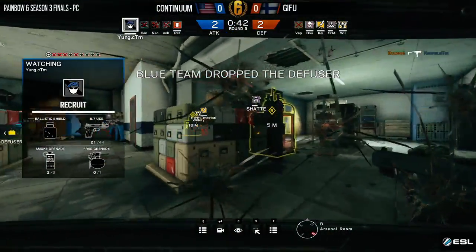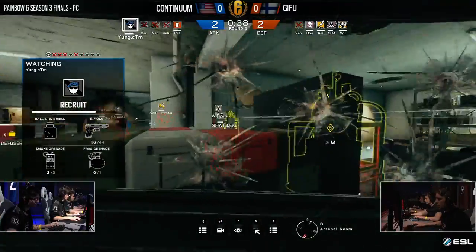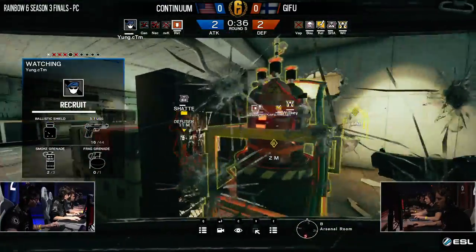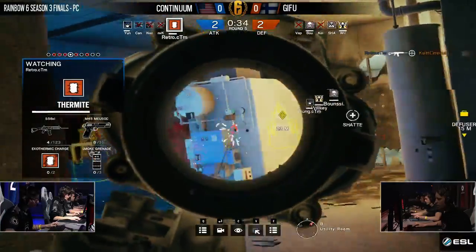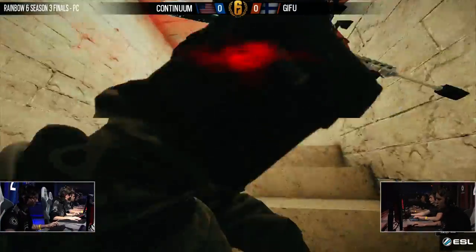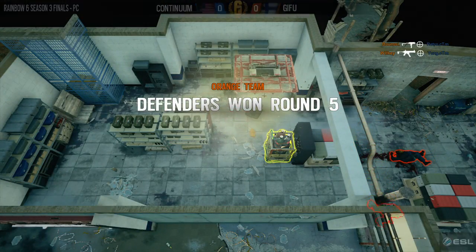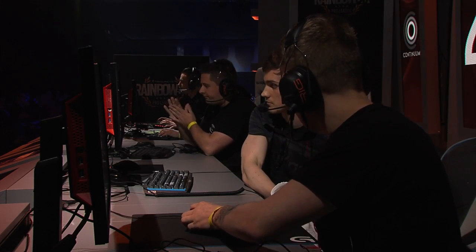Boonsie's able to get Necrox and now he's going to be pushed back. Schatz versus Young right here — who's going to get the win? Retro getting Ketamistaro and Schatz has been downed. Thermite tries to go for the kill inside of Garage Hall but will be killed off by Boonsie. Wilkie's able to get Young for the final kill — that's going to be Sisu taking round five.